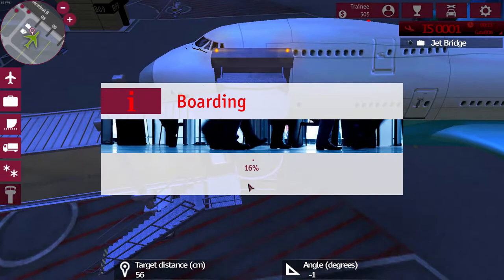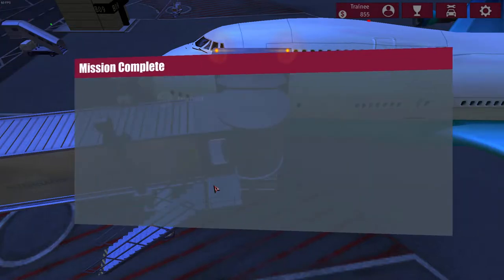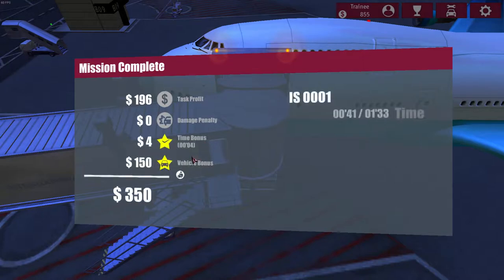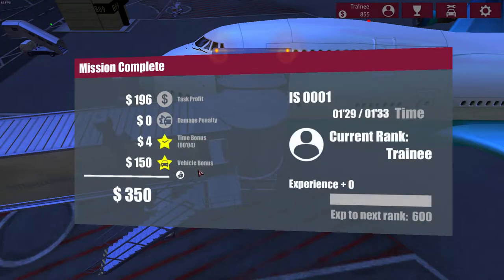That was a little bit difficult. Now we're boarding passengers. Mission complete! Time bonus: $4 extra. Vehicle bonus. Still only training. Job done.